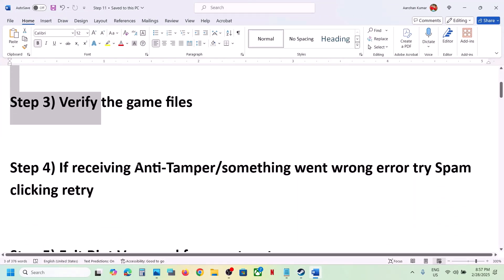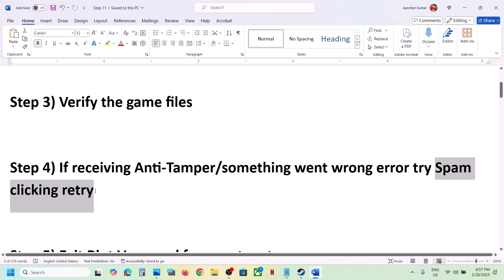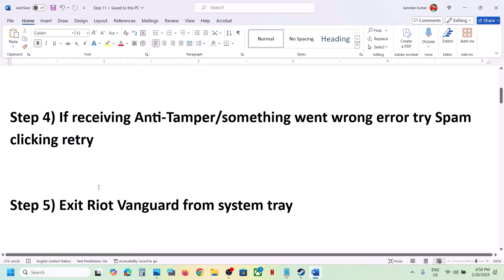If you're receiving errors, spam-click Retry. When you receive an error or a 'something went wrong' message, you'll see a Retry option — just spam-click Retry and check.